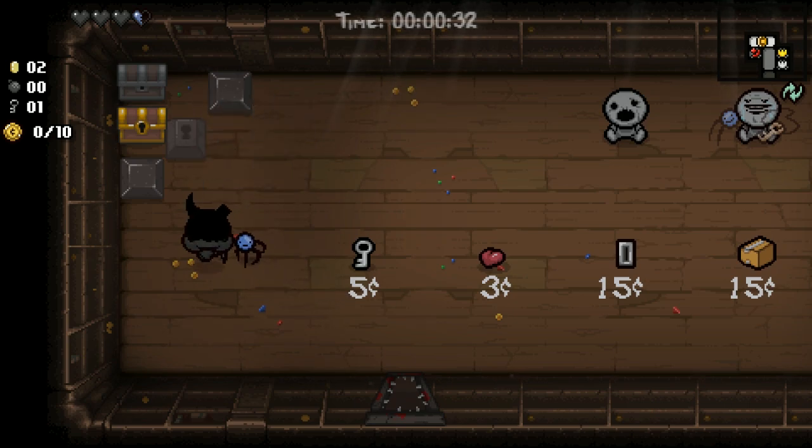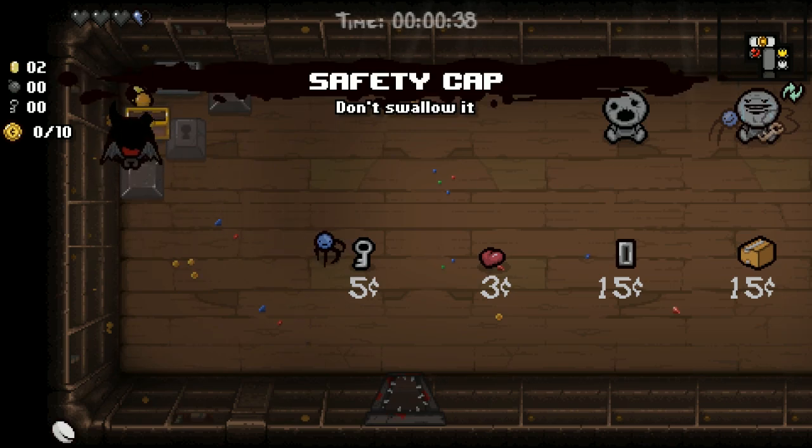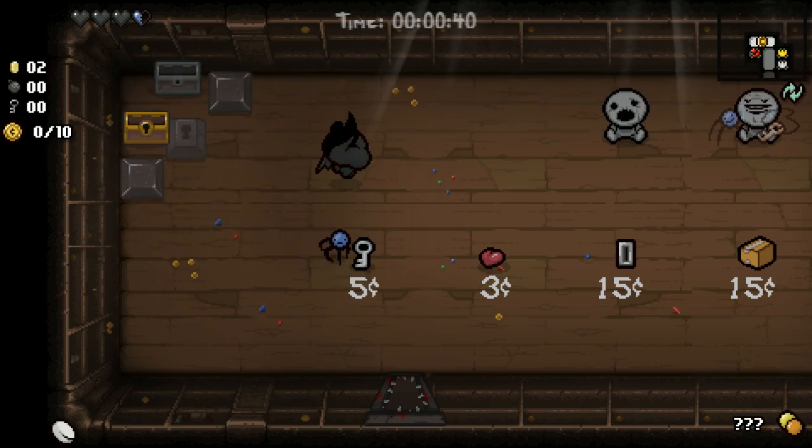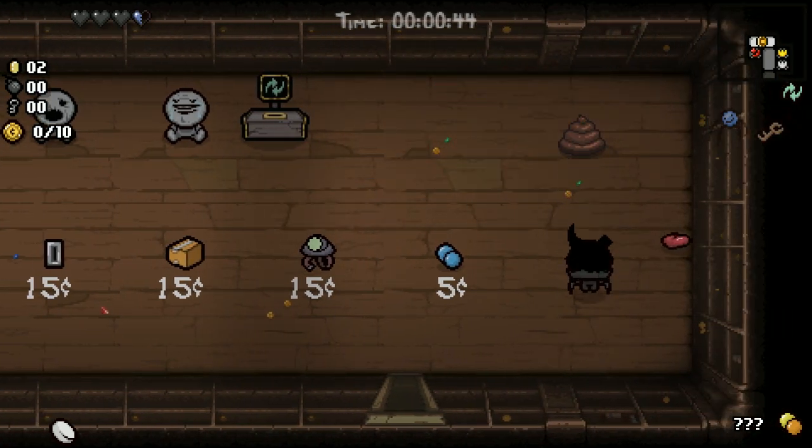Here's the room. What's nice about this character is you can just fly and collect things. Safety Cap — don't swallow. I really don't know what half these items do. That's kind of the point of the game — to figure out how things work and die a bunch of times.